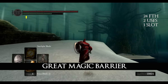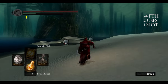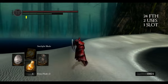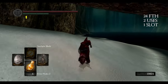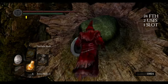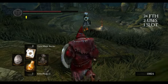Great Magic Barrier can be found in Ash Lake. I'm showing you the way from the first bonfire, but be aware that I already killed all enemies, so just be careful. This miracle is a much better version of Magic Barrier — it lasts 40 seconds and the magic damage reduction is noticeably larger.